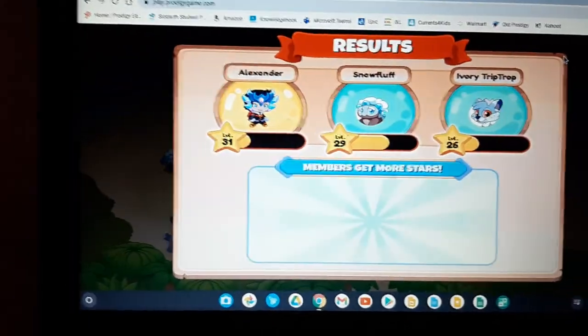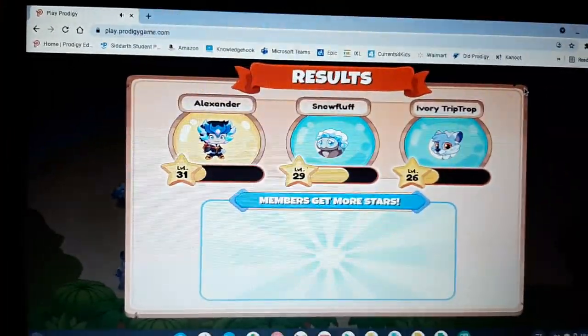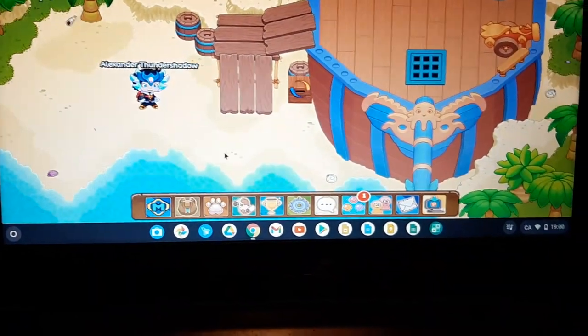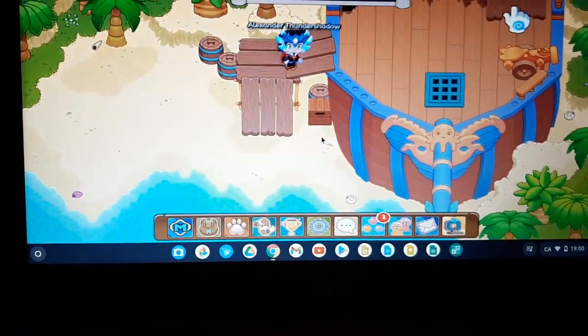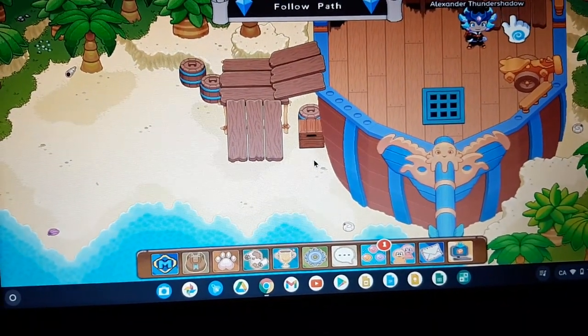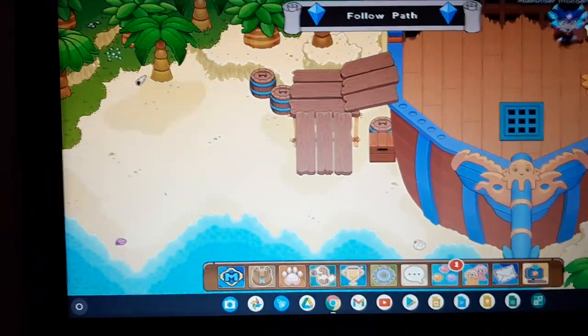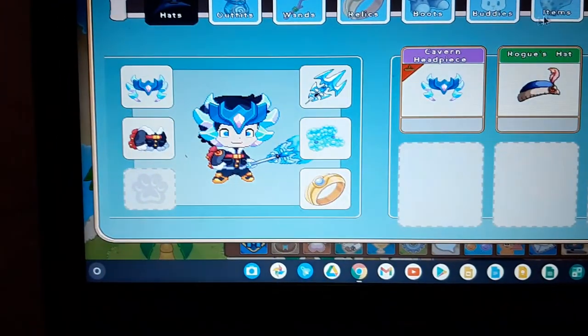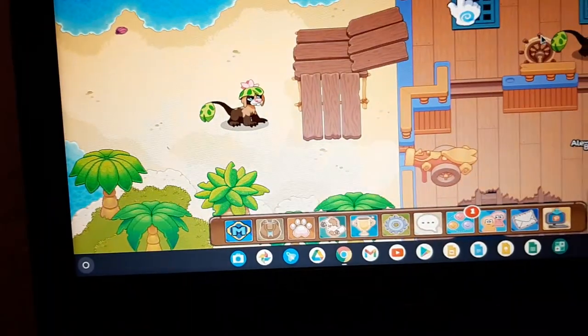I wish every time you get a copper coin — there are actually 20 copper coins. Wait one second, I'm gonna go here. Before I go up there I have to check something in my currency — 22. Okay, I'm going to buy a wand.